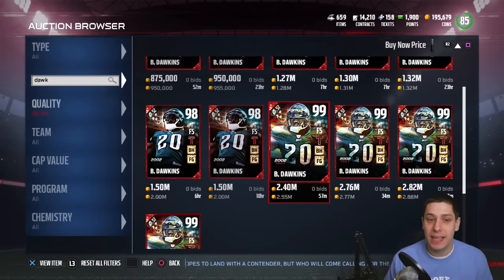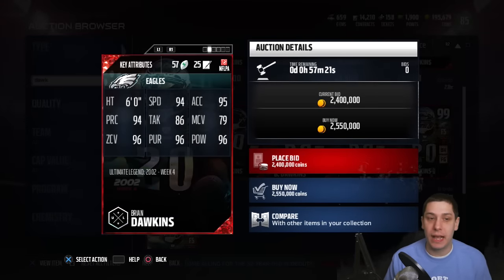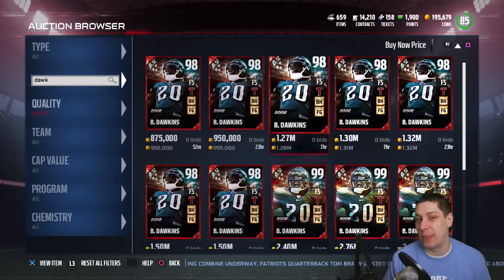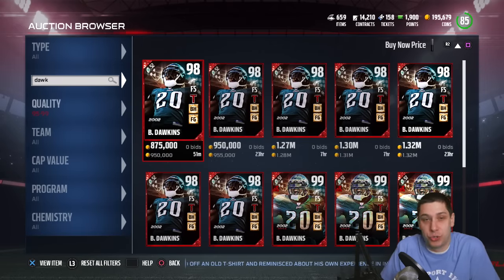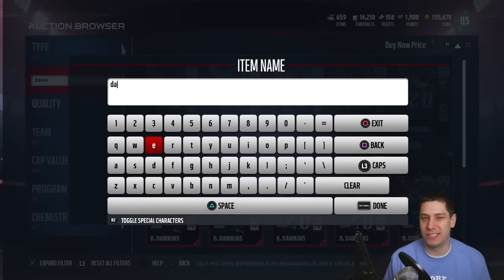Brian Dawkins overall is really really beastly. The Boss Edition is a 99 overall versus the base 98, with the same chemistries but boosted attributes — 94 speed, 95 acceleration, slightly better zone coverage, essentially plus one or two across the board. In my opinion it's not worth it since it's about two and a half times as expensive at around 2.55 million coins. I would not recommend spending that unless you're super stacked with coins. Go with the base Ultimate Legend.